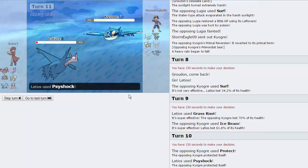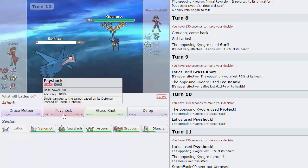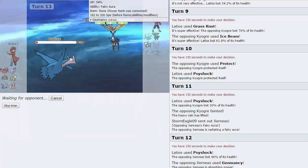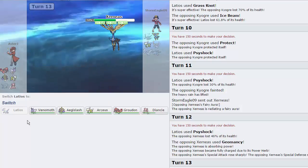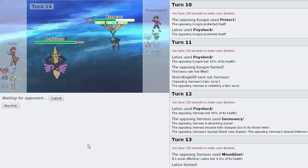We go for a Psyshock — it hits anything that switches in the hardest. He's gonna go for Protect to see if we're Choiced or not. I'm just gonna go for another Psyshock right here. I think Aegislash should be able to win this game from here. If he goes Arceus, I'm just clicking Draco Meteor — I'm not even hesitating because that thing is a threat. He actually goes Xerneas — I'm just gonna Psyshock. We do have sashed Venomoth in the back as well, so I'm not too scared of this thing Geomancing up on me. I think just going Venomoth is the play, but actually Aegislash is always the play — just click Iron Head.